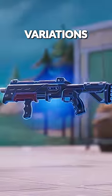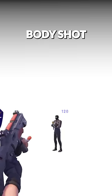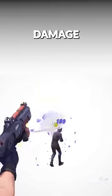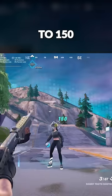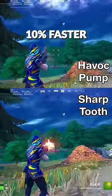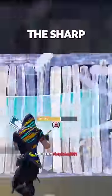When looking at the blue variations of both, the Havoc does 120 body shot in comparison to the Sharptooth's 108 — a 10% increase in damage. When looking at max headshot damage, it's 180 in comparison to 150, which is a 20% increase. Not only that, the fire rate is about 10% faster with the Havoc, and it also has a two larger magazine size, so within a one tile radius, the Havoc dominates the Sharptooth.